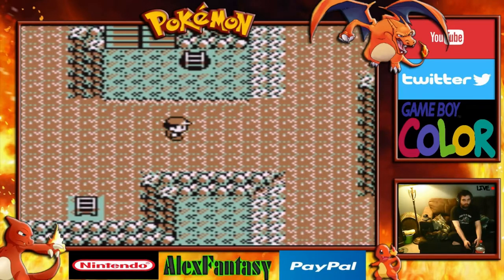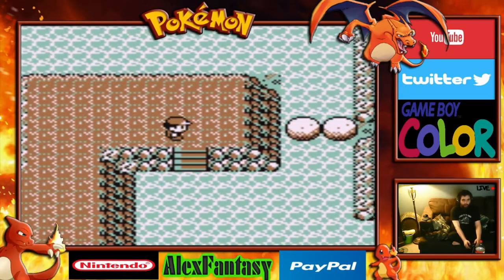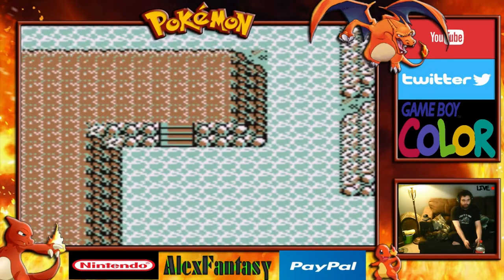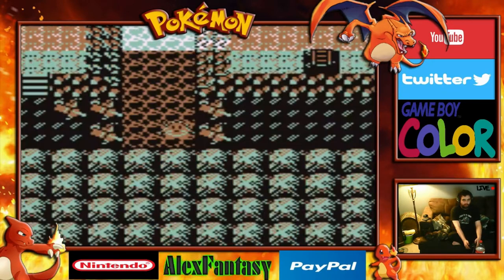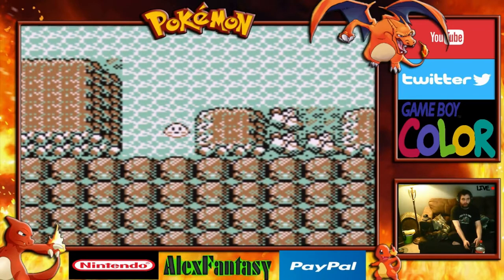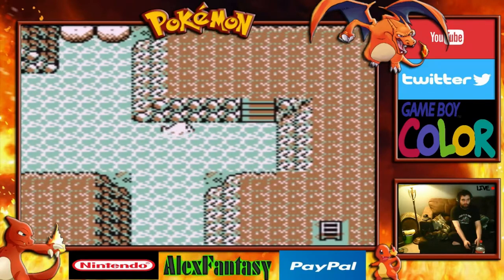Entirely up to you which direction you want to go. We've already done the way back down, so we'll get back on our Cloyster. Now we have complete control of where we go. You can really go anywhere you want now. We want to head up over here and down this way.